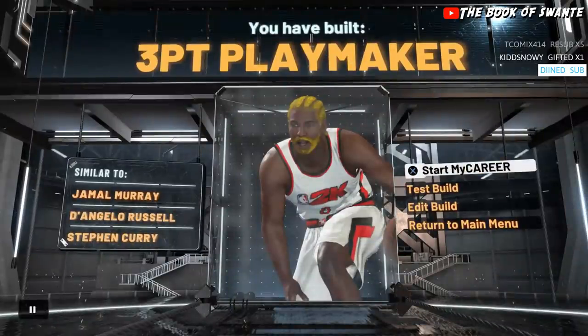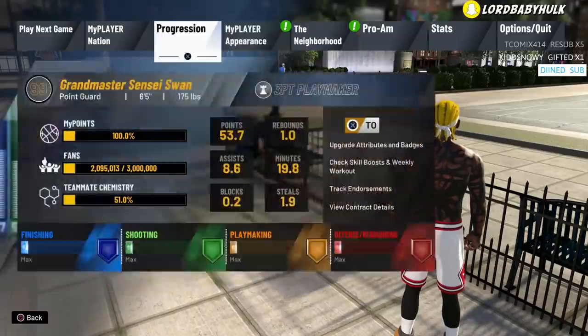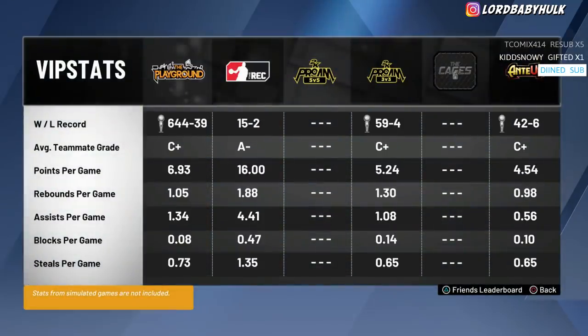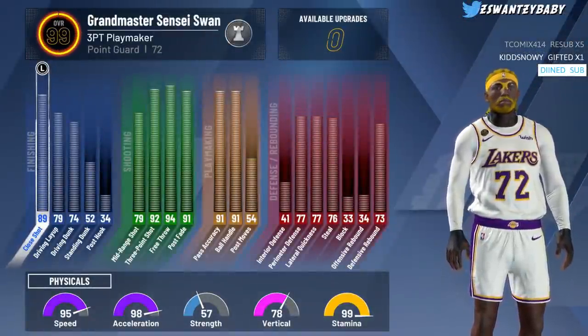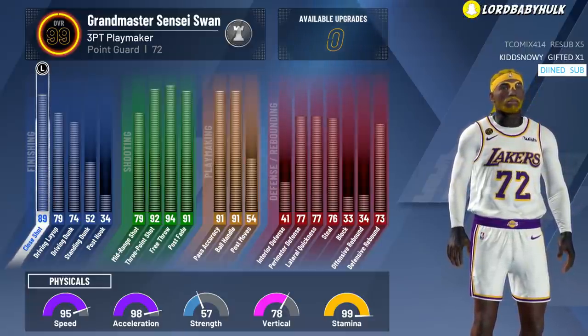There's the build — the Stephen Curry, Jamal Murray, D'Angelo Russell build. Now here's my win percentage so y'all know I'm verified: 99 win percent every year. I don't try for it; I play stage, people pull up on me, I stream all my games. I know they say it doesn't mean nothing, but it means something. I'll be in comp stage 42 and 6, 49 and 4 — just winning. I have a 90-plus speed, so I still wouldn't make him small — I'm fast enough.